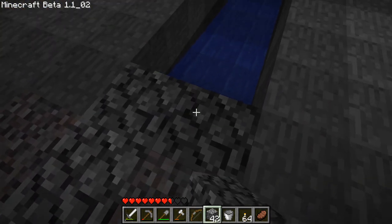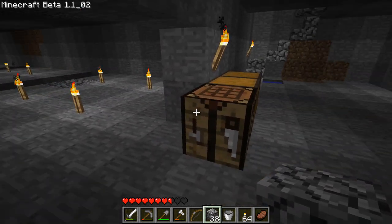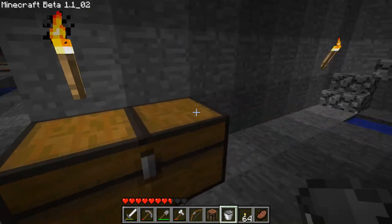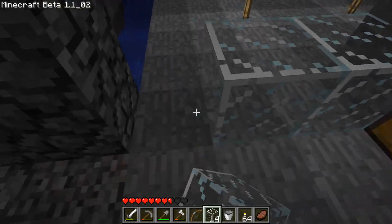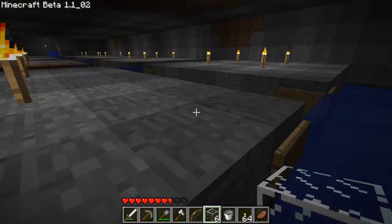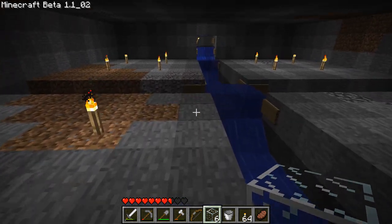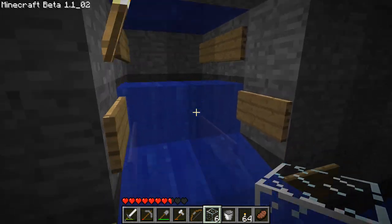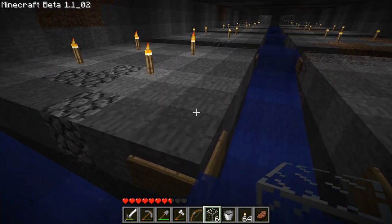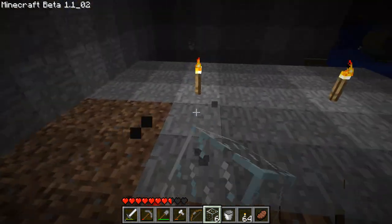I'll just place some blocks here for now and cover this up — should be fine, we can see everything. I'm gonna move this crafting table somewhere else so it's not in the way. Now I'm gonna run to the very end here and take out all the lights. It's night time right now, so not many mobs will spawn, but when they do start spawning we're gonna hopefully get them up there — they shouldn't be able to escape. Gonna get a lot of torches back from this — 40 I think.